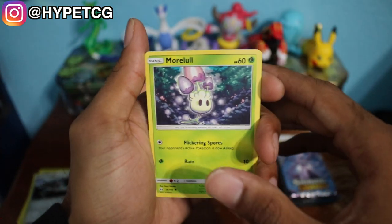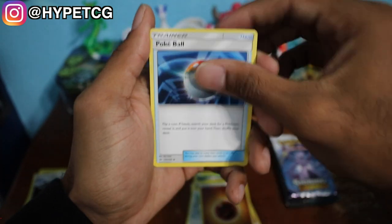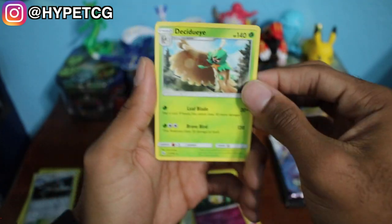Alright, we have a Morlul, Chinchou, Cutiefly, a Dratini, Spearow, Fighting Energy, a Pokeball, Gramble, a Metapod, Cutiefly reverse holo, and last but not least we have a Decidueye non-holo rare right there. Nothing special in that pack.